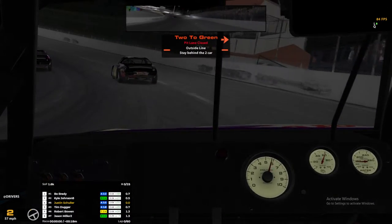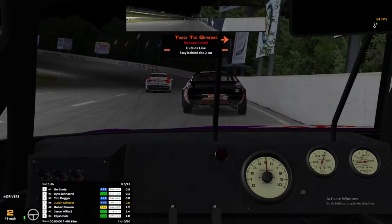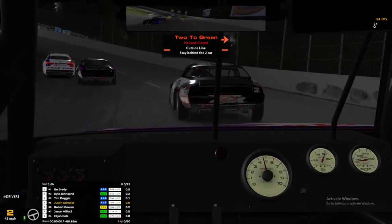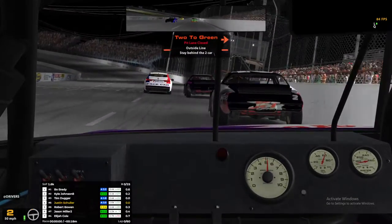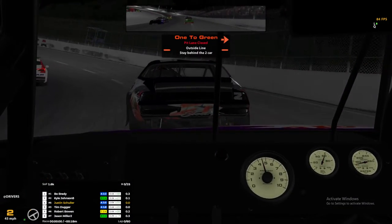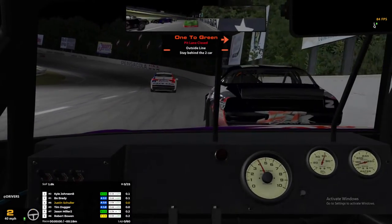We've got a race here to worry about — not stuff that happened earlier this year. Is that the pole sitter deciding to take the high line? I'm confused. My voice might get a little worse, but I have to move the mic a little. This left monitor is pointless if I can't see what's actually there. This is a problem I need to solve — what to do with my mic. One lap to green. Maybe I should just put the freaking mic back on this headset and just use it. It sounds so much worse, but at least it can be right by my mouth and won't be blocking my view of things.